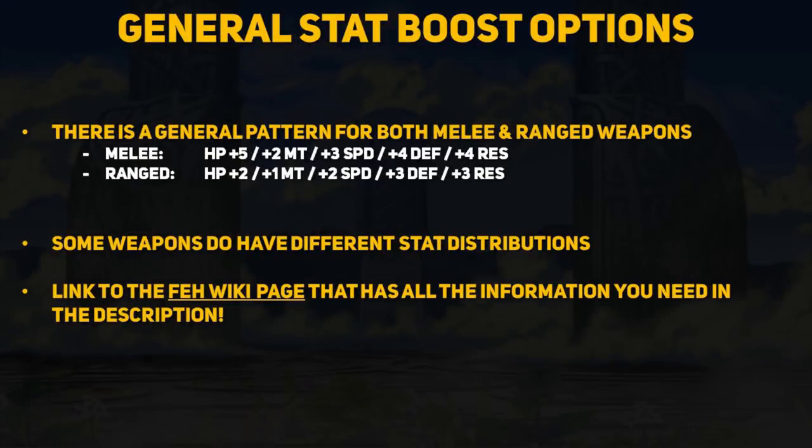Before I discuss weapon upgrades, there is a general pattern for what weapons get what kind of stat boost. Melee weapons generally get +5 HP, and their variations include +2 might, +3 speed, +4 defense, and +4 resistance. Ranged weapons only get +2 HP, and their variations usually come with one less point than their melee counterparts — probably to balance ranged versus melee units. Note that this distribution does not apply to every weapon; it's just a general pattern. For exact details, you can check out the Fire Emblem Heroes wiki page on the weapon refinery, which I'll be linking in the description.